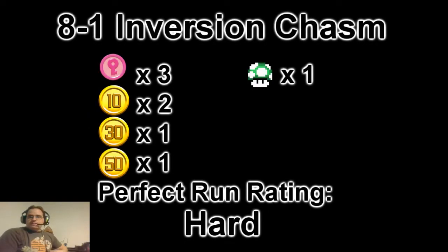Hey everybody, this is RetroChallengeGamer. We're going to go through stage 8-1 of Perfect Run where we collect all the major items found in the stage in one go. You can see the stage stats here — all the items found include the three pink coins, the various 10-plus coin pickups, and although not required for a perfect run, any one-ups found in the stage on our perfect run route. So let's get right to the level.